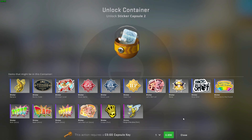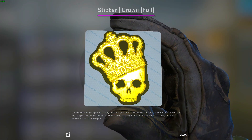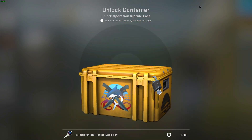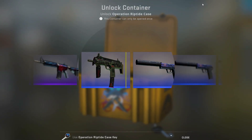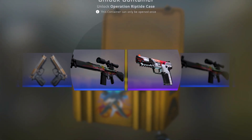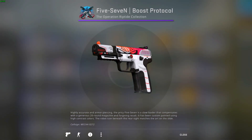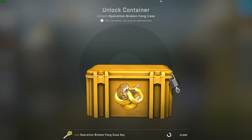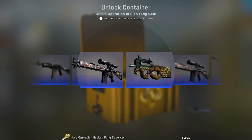Do you see this bad boy over here? He's waiting to be opened — for sure we're gonna get this one, right? Maybe tomorrow, we'll see. Opening the next case — give me the butterfly knife — in three, in two, in one... let's welcome a purple. I'll go with the broken fang case this time, give me gloves, come on.